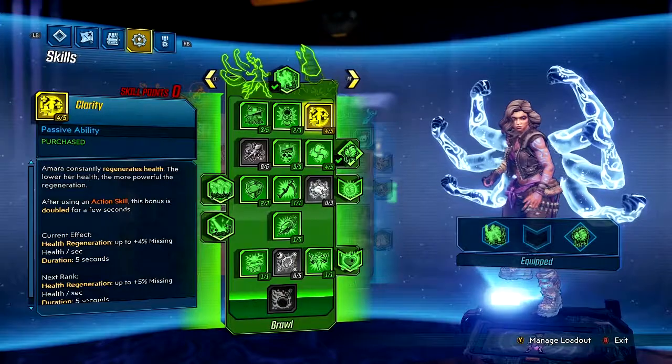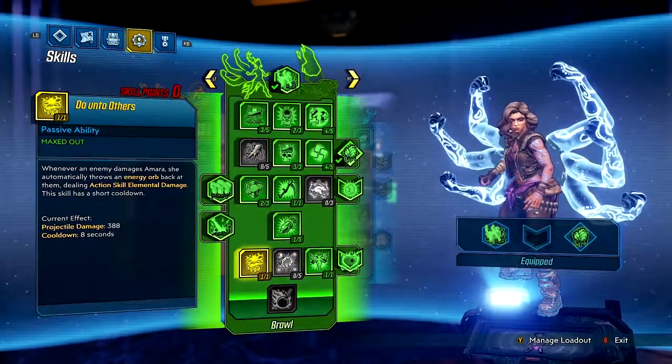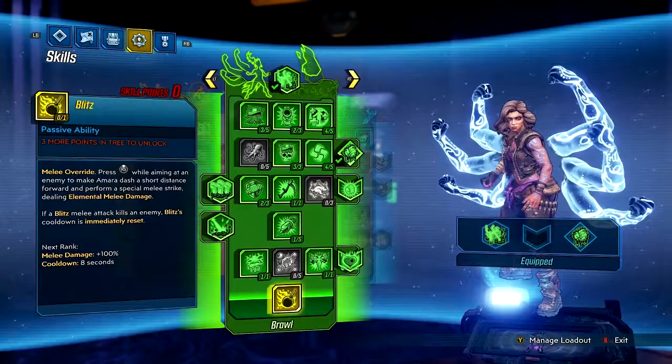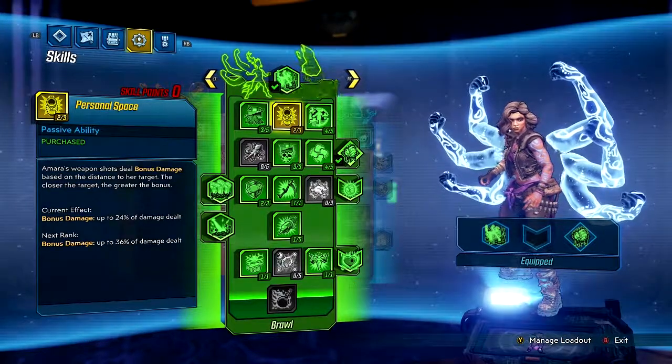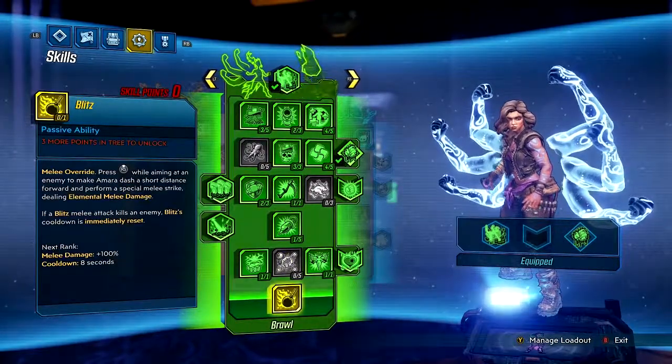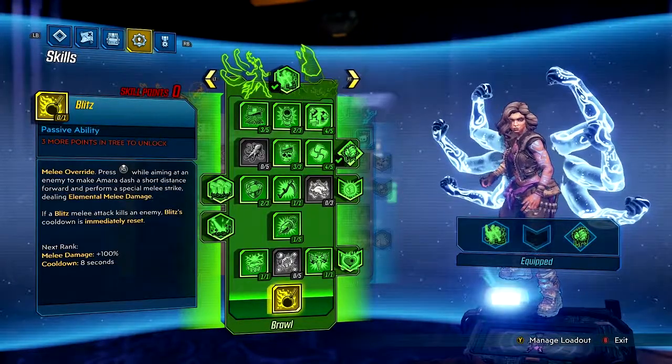I felt like this was more of a survivability tree, but it also came out as more of a melee-type build. Normally when I'm looking at these trees, I'll look at the skill at the bottom and try to decide if that's something that's going to help me.